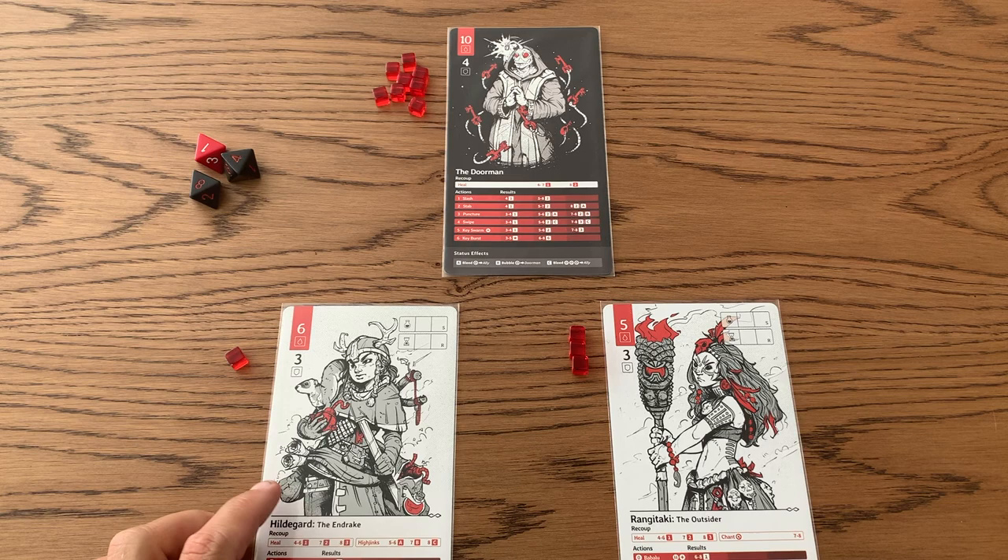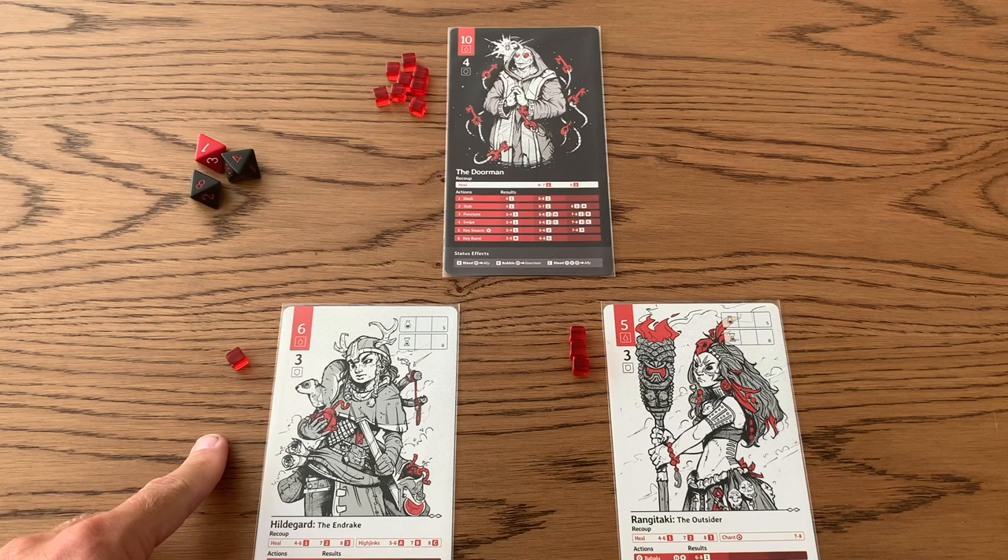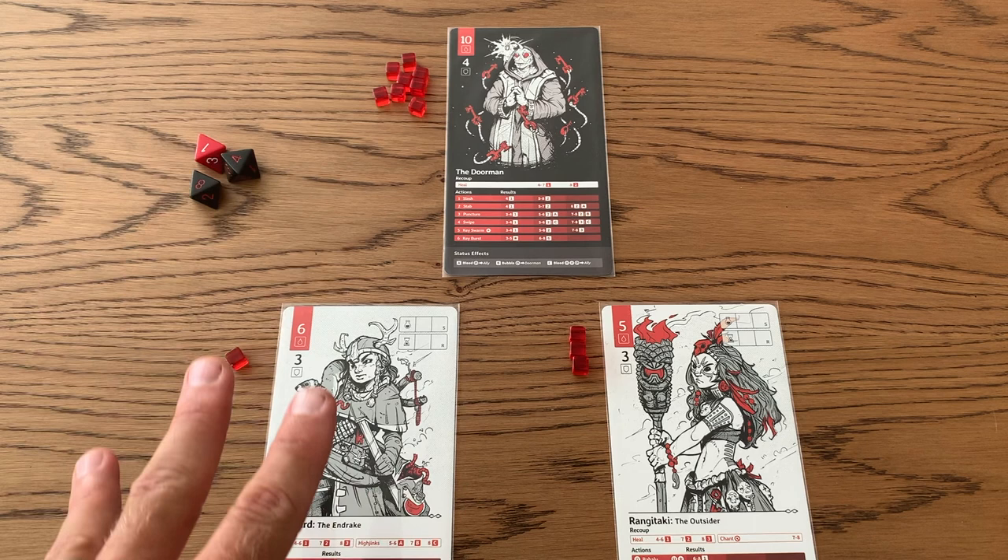Alright, so I wanted to make a quick video on how resting works. It's one of the more complicated rules to the game, so I just wanted to go over that so that everyone understands what to do. At this point, things aren't looking so great because we have Hildegard with one point and we have Ringitake with three hit points.